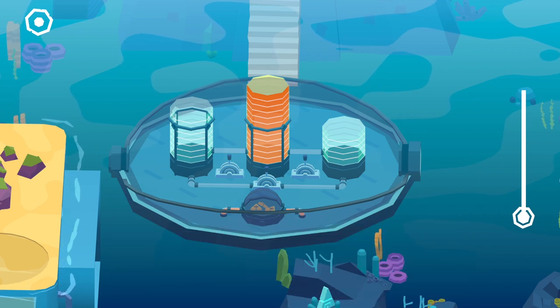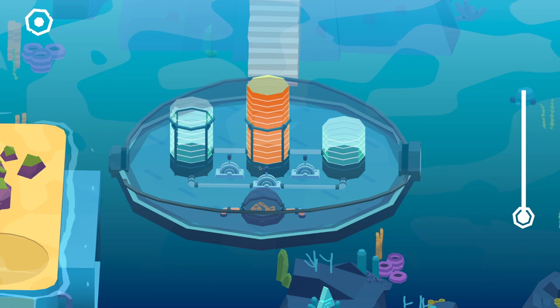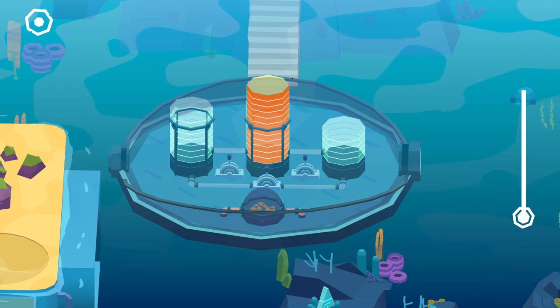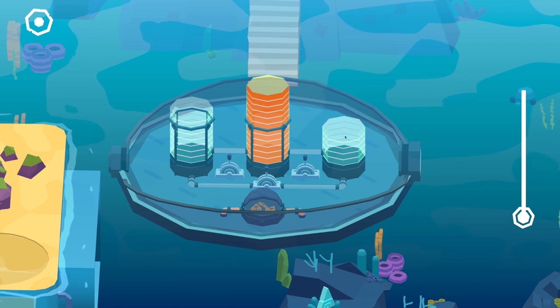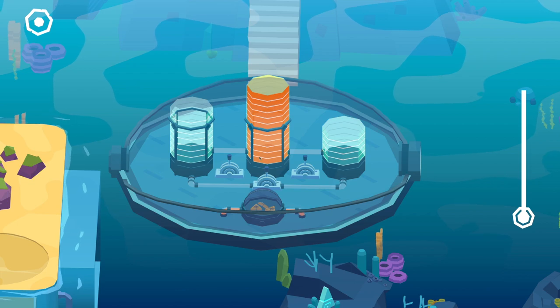What we got to do here is simply move these blocks here, these liquid blocks, so that we get a combination of 6, 6, 0. Now if you look at these two tubes, they have this thingy around them but this one doesn't. So this one in the end needs to be empty. We need to have six blocks here and six blocks here.